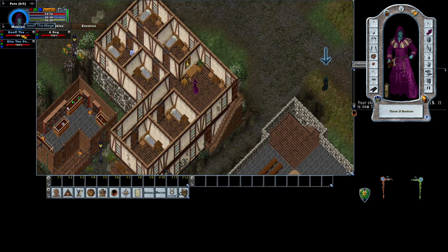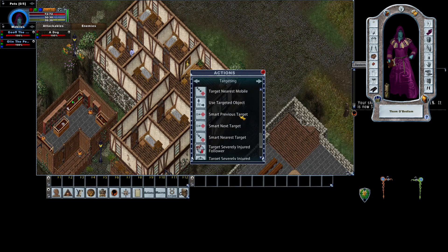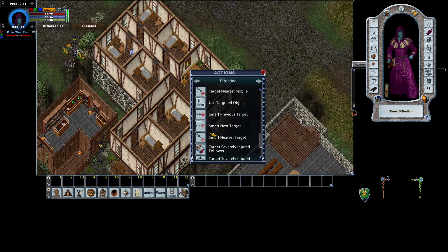Now this also works with the smart targeting macros. If we make an action and go to targeting, scroll all the way down, you can see the smart options. Now the smart options can be a little odd, because they're not as smart as you would think — they don't allow you to filter by type, attackable, enemy, or what not. So it's kind of useless, but I did find a use for it, it's just not good.